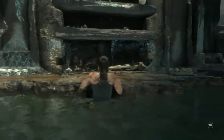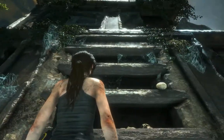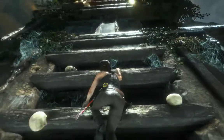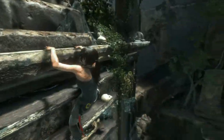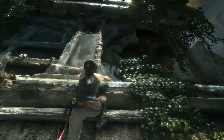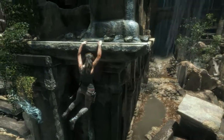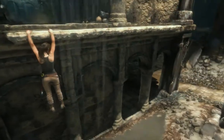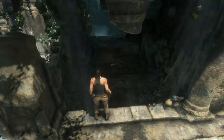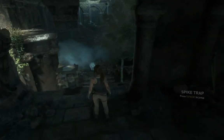We will find out. I think I climb up here — I'm positive we have to climb up. We can't shimmy up but we can shimmy to the side. We will shimmy to the side here, drop right down. I think this is a jump. Spike trap — interesting.